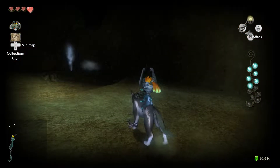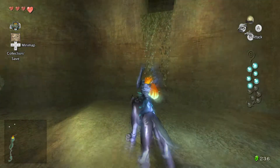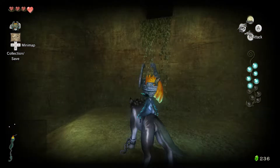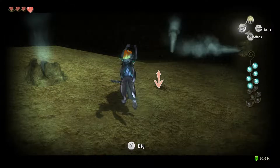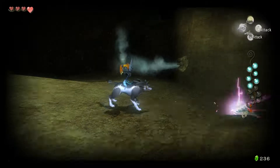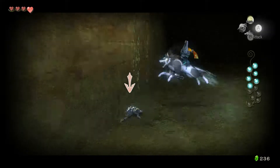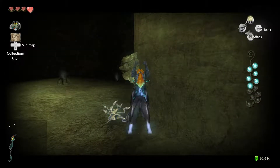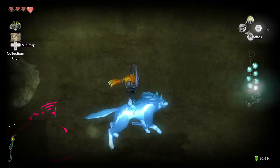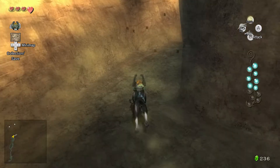There is an insect hiding out somewhere around here — there you are. Get the hell out of the ground. Get back here, you little— Gotcha! Alright, now on to the next little area.